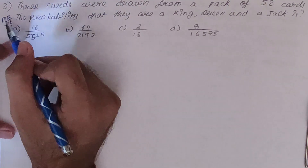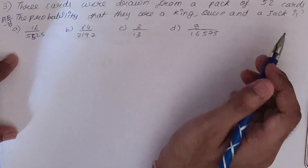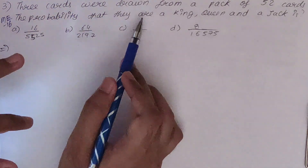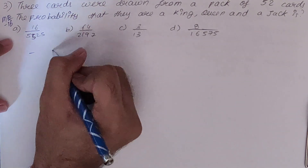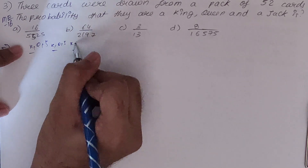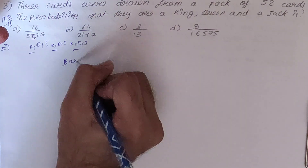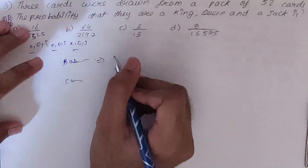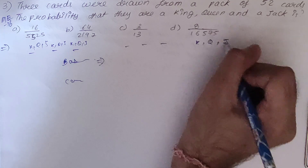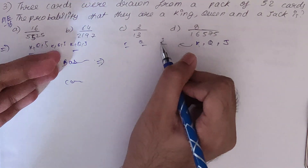Next sum — this is ME 2016. Three cards are drawn from a pack of 52 cards. The probability that they are a king, a queen, and a jack. The question says you have to find the probability that the three drawn cards are one king, one queen, and one jack — basically all three should be face cards. You can use basic approach or combination approach.